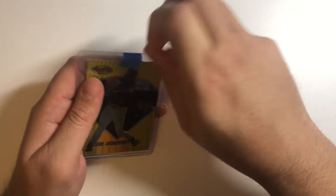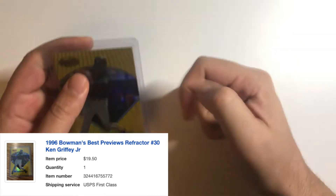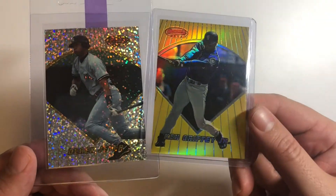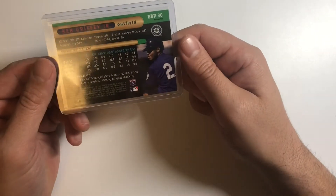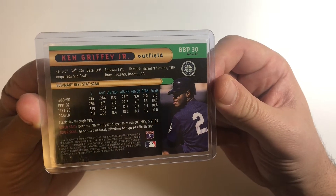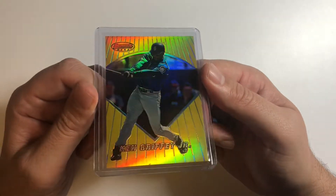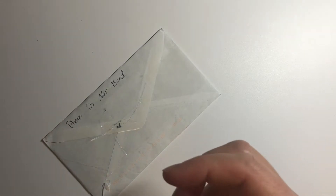This is Bowman's Best — the normal refractor. There's also an atomic refractor and an atomic refractor preview. Super cool set; I really like Bowman's Best, especially what they did in the 90s. This is a dope Griffey — just kind of adding this in. Any refractor or limited short-print numbered card from the 90s featuring big Hall of Fame players, I'm just scooping up as many as I can.